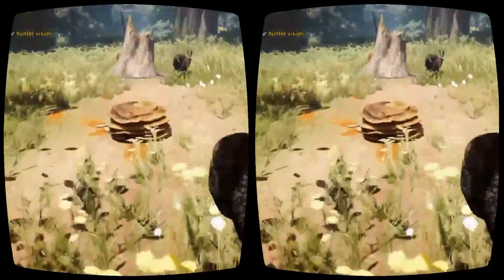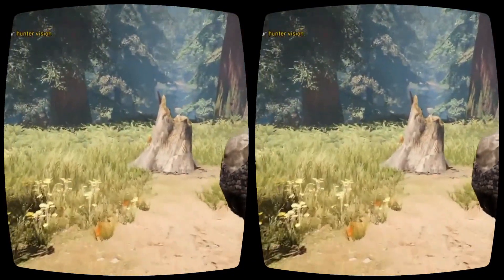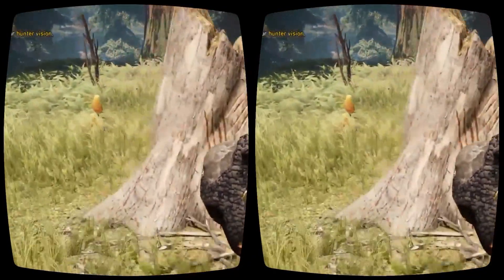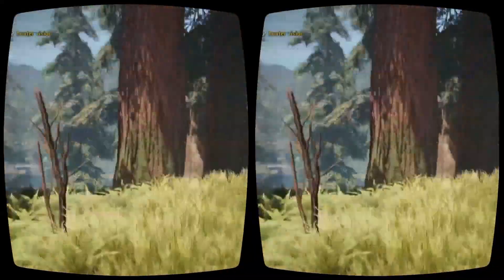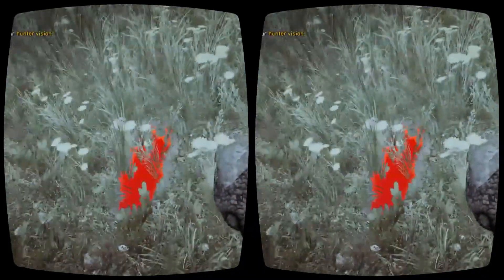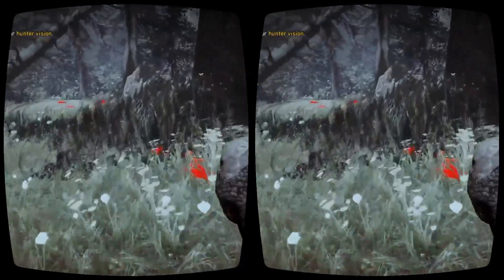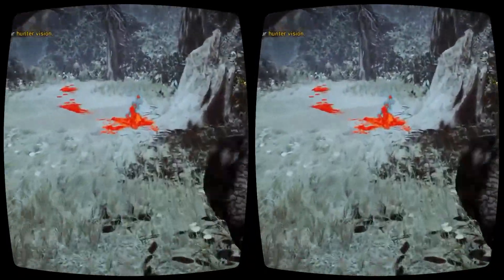I noticed on the mini-map there are some colored leaves. What are those? That's a recognition of our plant system. We have different plants in the world, some of them specific to different locations. You'll combine them with the meat in order to make your different food recipes. You can get some fun ability boosts or just heal yourself.